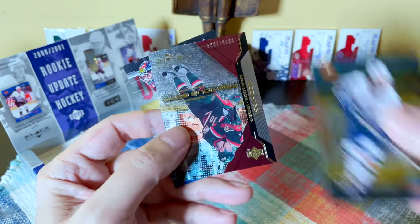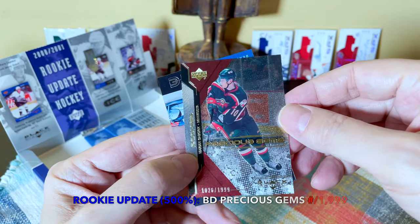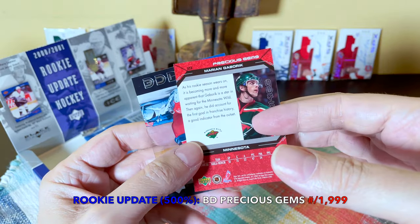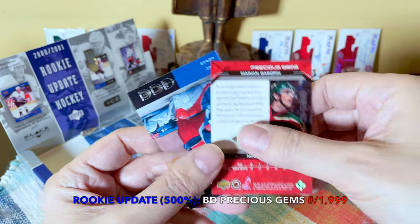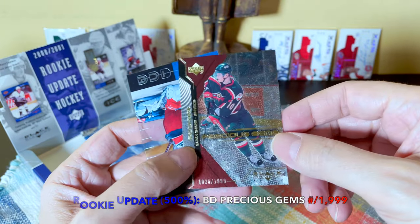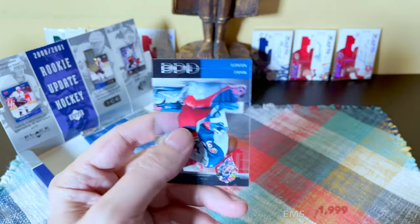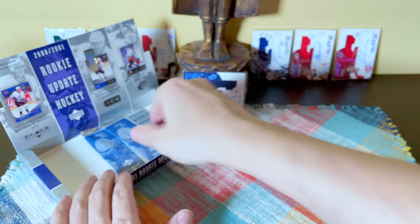Mike Comrie — oh look at this, another rookie I'm gathering. This would be the Marian Gaborik! We hit the Marian Gaborik rookie card — that is an SPX... sorry, Black Diamond rookie card called Precious Gems, numbered to 1999. He was the third overall pick in 2000. Very cool, as well as the Marc Denis.